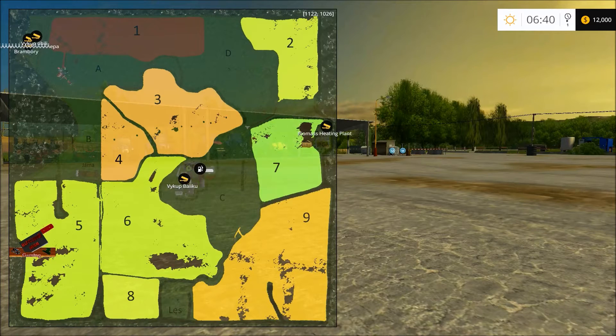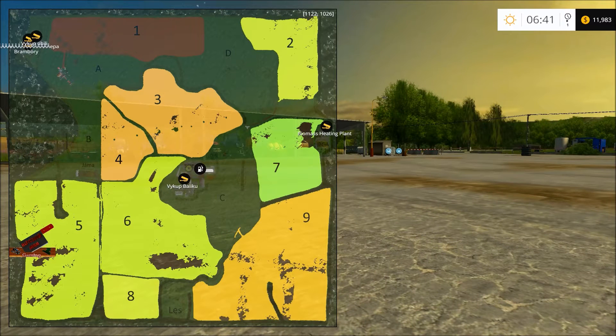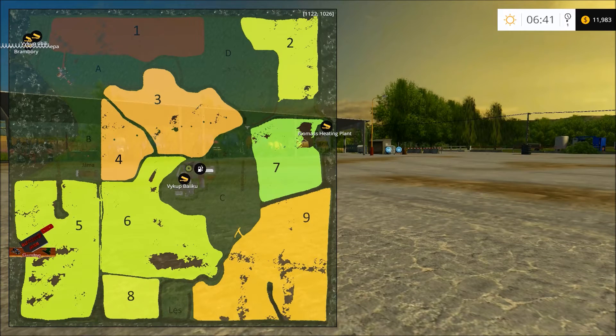Let's jump into it and take a look at the map. Wow — only nine fields: A, B, C, D — I don't know all of that. Those all look like grass. I'm assuming you probably own all of them from the looks of it. It looks like you've got a farm here with a sell point, and then another farm up there somewhere, and a biomass heating plant.